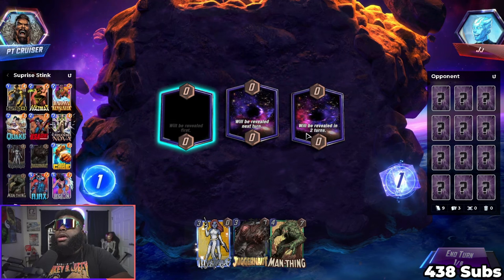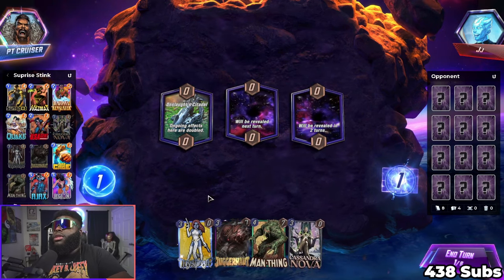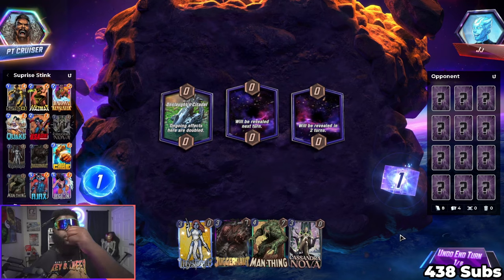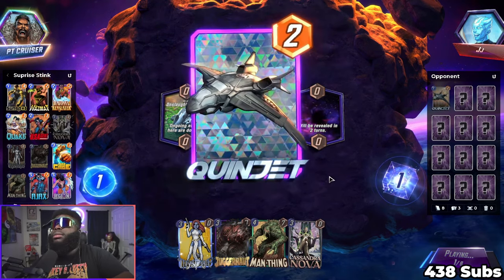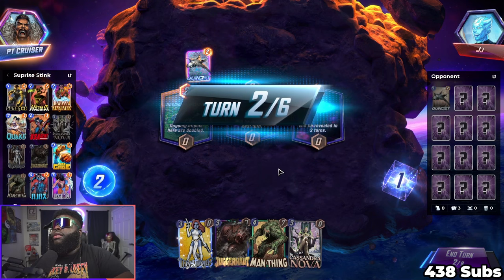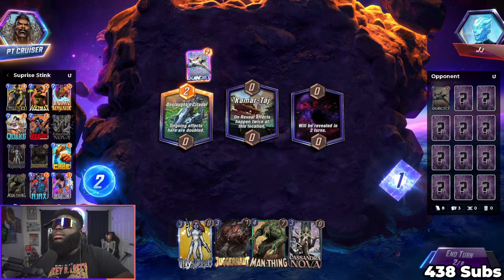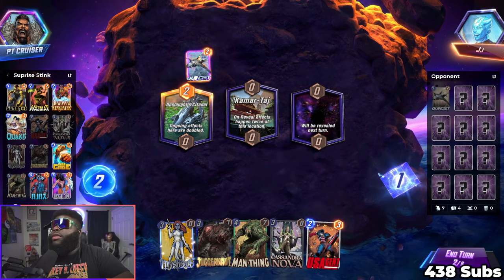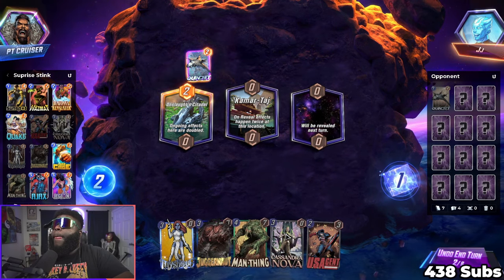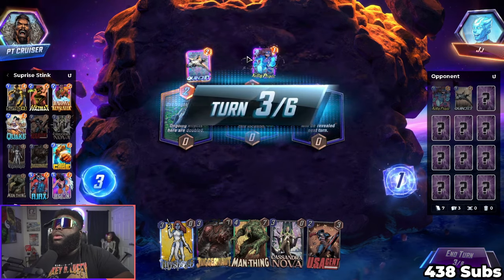I heard Copycat just went off — I don't know what she got but she got something. Hopefully she did not get my Loot Cage — that would suck. I'm gonna Cassandra Nova the hell out of his stuff. Maybe he got my Ravona. Well, he's got a Kitty, so...